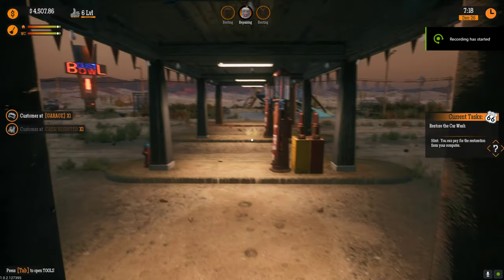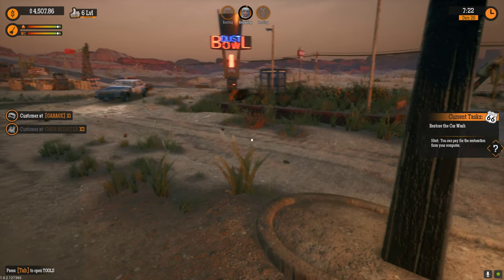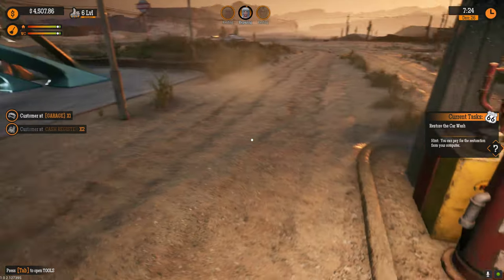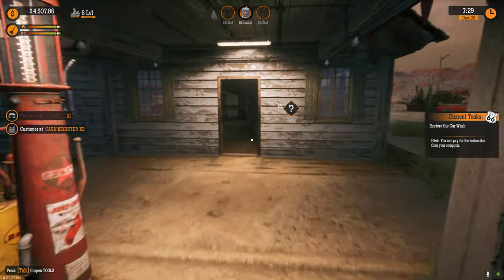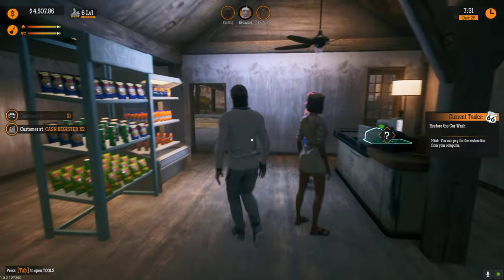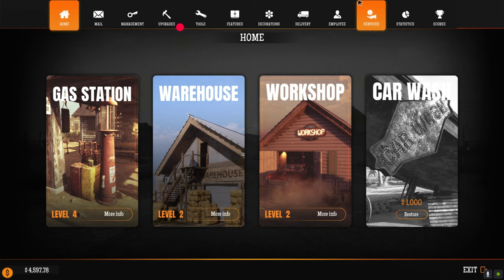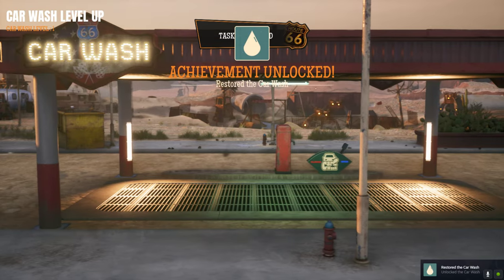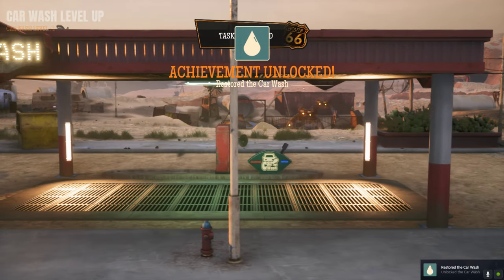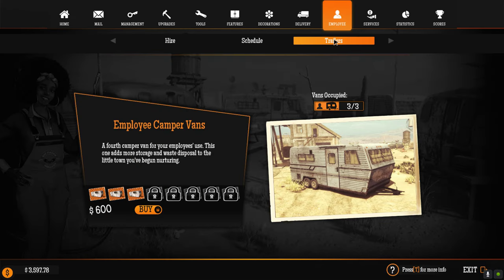Welcome back friends, we are back with Gas Station Simulator. I grinded a little bit off-screen, did the challenges, all that fun jazz. I did buy the last pump and got our toilets. I feel like we didn't need to see that. I want to start this episode off by jumping into it and getting the car wash. Now I also want to get some new employees, and hopefully we can get more trailers.